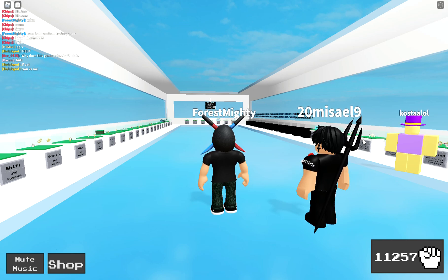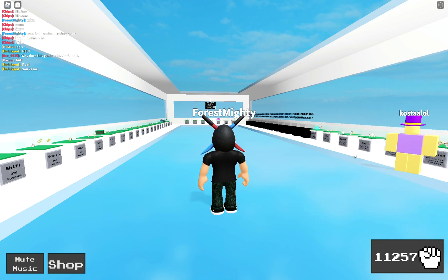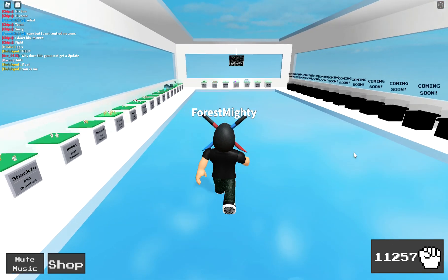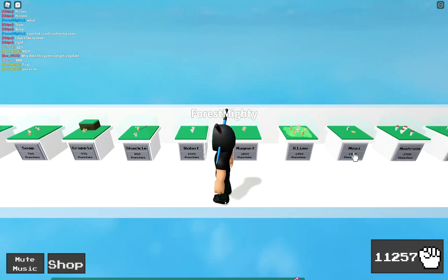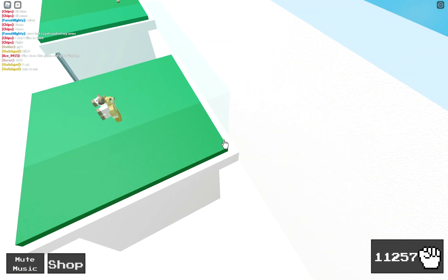Hello everybody. Today I will show you two things which no one can really find - the abilities. It is Jester and Seat. For Jester, you want to find the glue, which is this one, and look behind it.